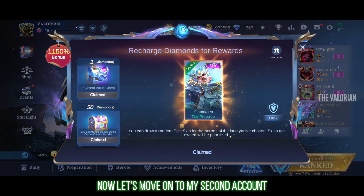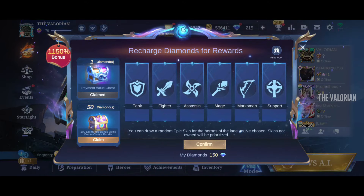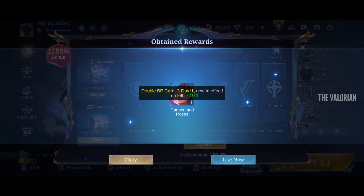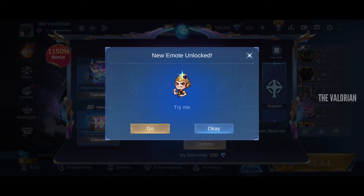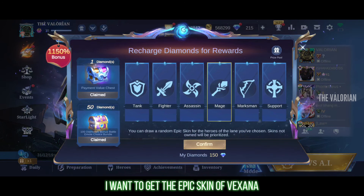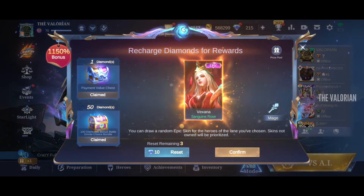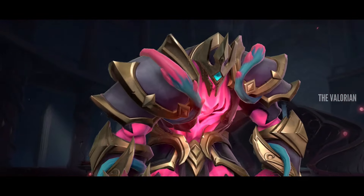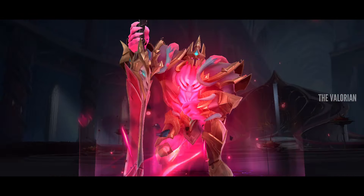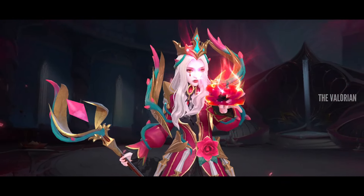Now let's move on to my second account. Here I want to get the epic skin of Vexana. Woohoo, I got the skin! Hope will find a way, even when all is forlorn.